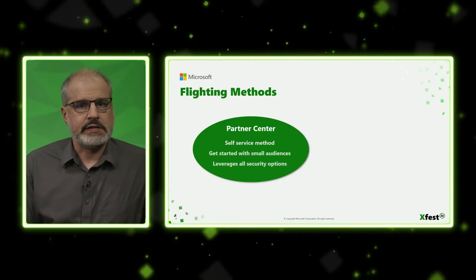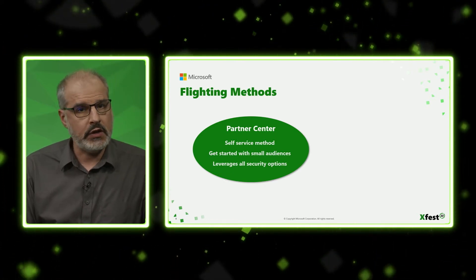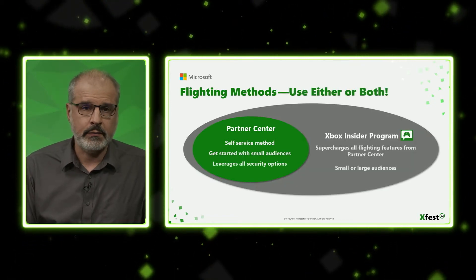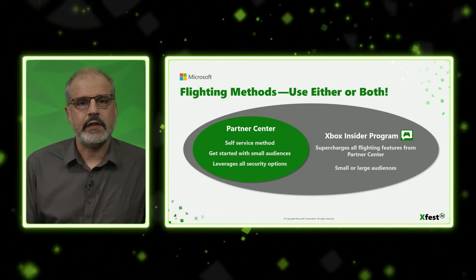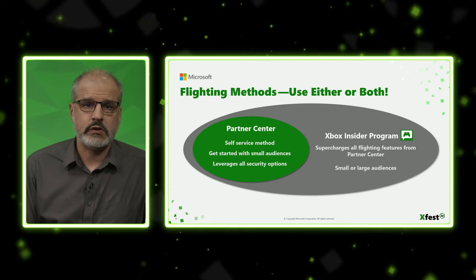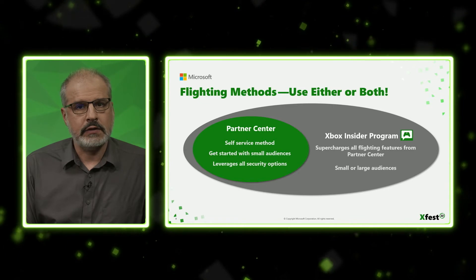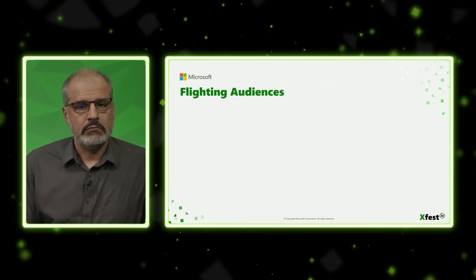The other part of how you flight involves two methods. At the core, we have Partner Center — this is self-service, good for small audiences, and you can take advantage of those security features mentioned previously. And then we have the Xbox Insider program. With this, the core aspects of flighting available in Partner Center are taken to the next level with some really great features, one of which is being able to easily expand to large audiences.